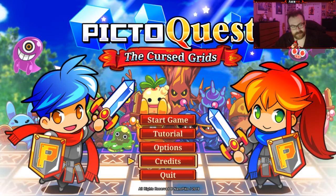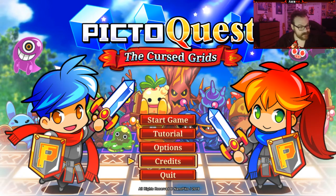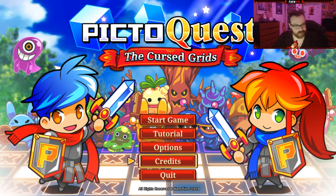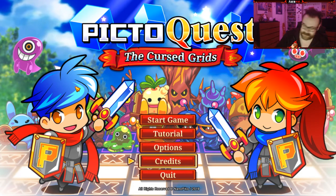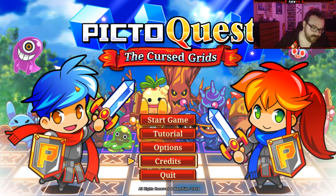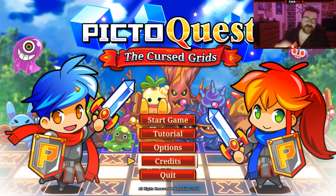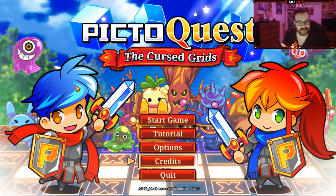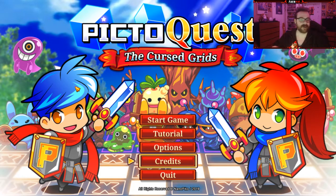Hey everybody, welcome to what even is PictoQuest and the Cursed Grids. This is a game that's been out on the Switch for a couple months now, but the game is going to be released on Steam February 4th. Huge shout out to the devs, thank you so much for supplying me with an early access code so we could take a look at it. This game is developed by NanoPico and published by PluginDigital.